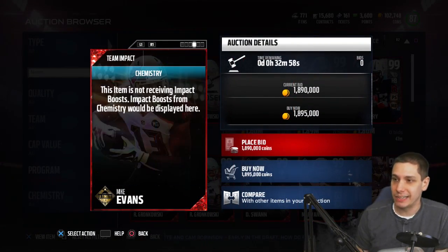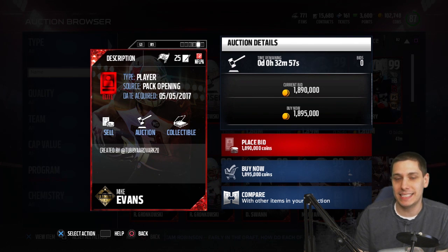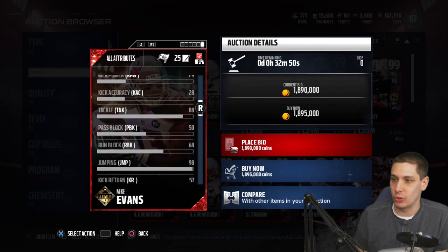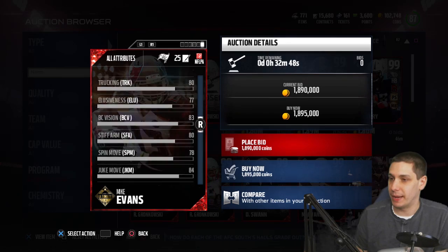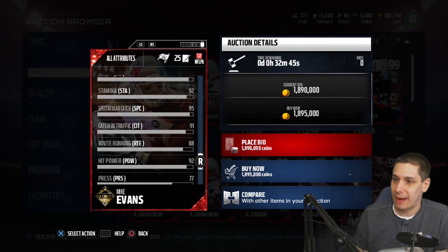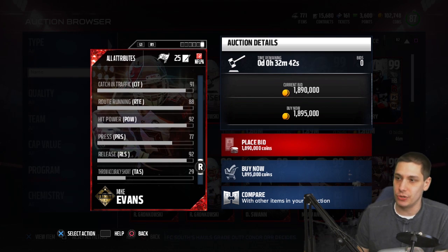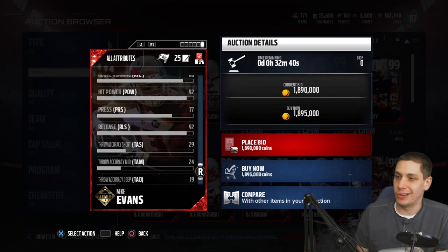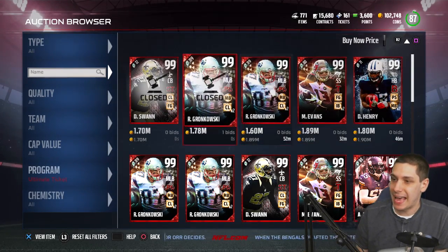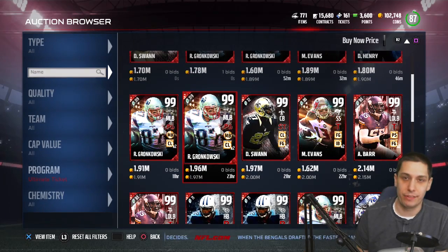We've also got a Mike Evans here, and I might actually be having the guy who created this Mike Evans card come on and talk about why he's disappointed in what EA did with his Ultimate Ticket. Great jumping on this card, amazing catching, but his hit power is 92 - solid but not amazing. We might be able to have him on tomorrow, so be sure to stop back - not sure if that's for sure gonna happen, but definitely could.